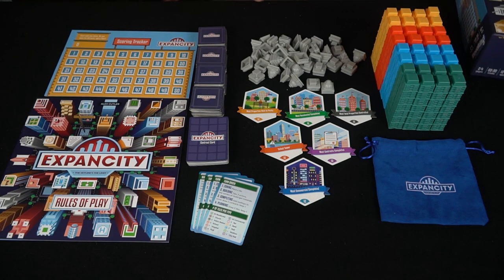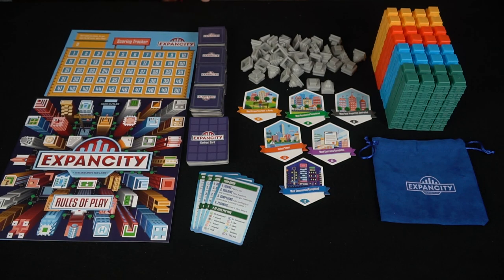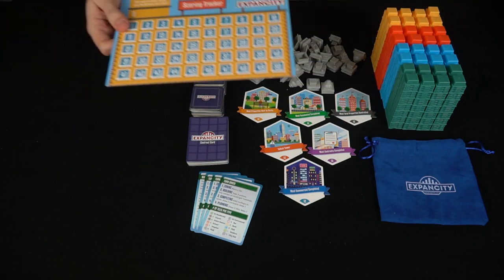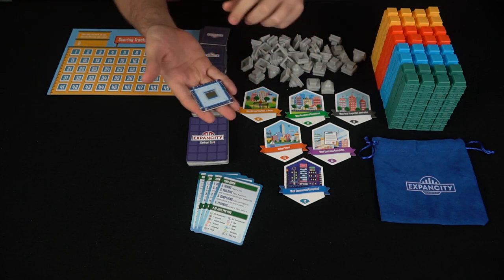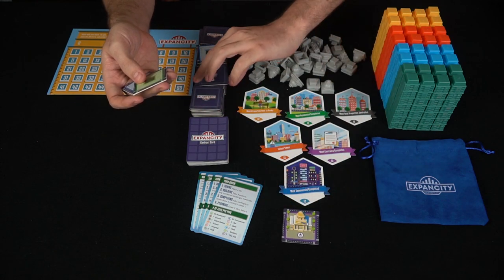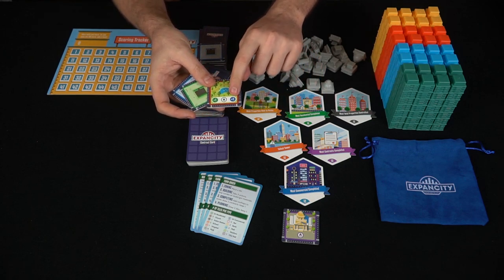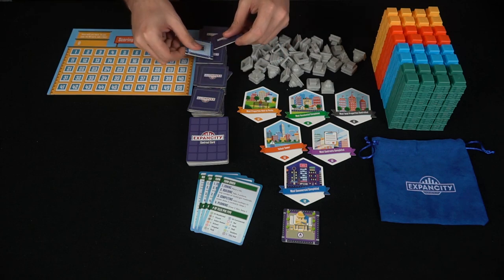Everything included: the box is big and beautiful with insertion spaces, a nice thick rulebook, and the scoreboard tracker. The tiles come in commercial, residential, and a starting tile. The buildings give you bonuses for your commercial and residential tiles — they're randomized and you draw them from a bag.